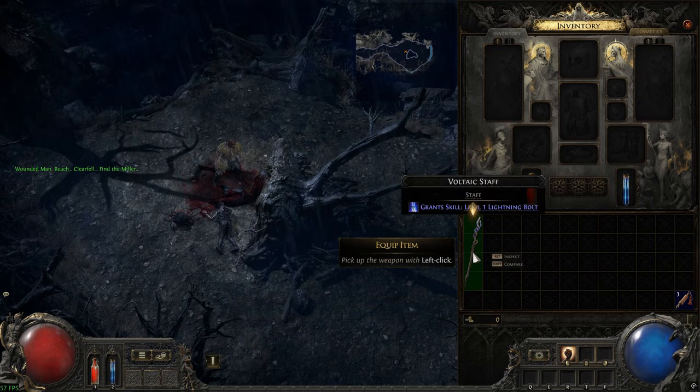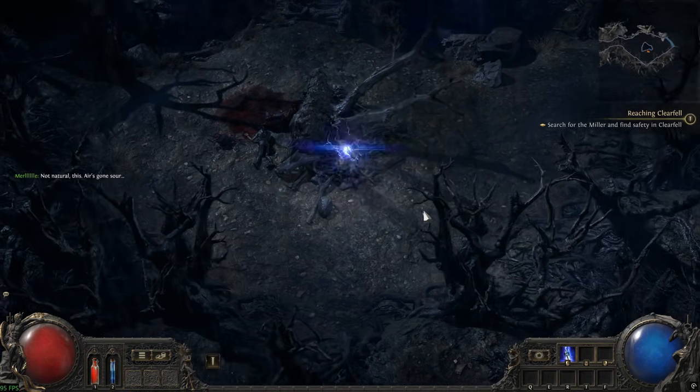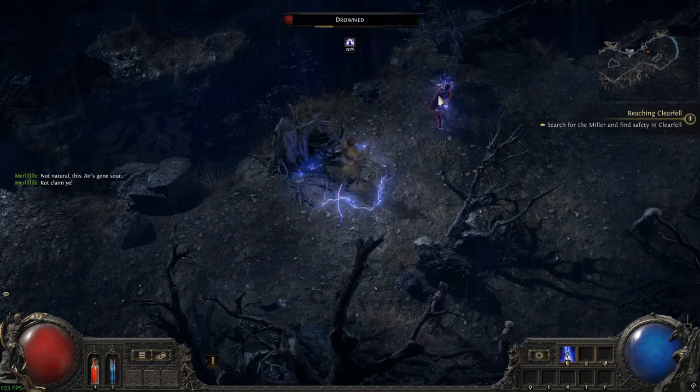Pro tips: try Vulkan first, delete cache weekly, play off-peak post-patch, and report if the issue persists. That's textures fixed — shader cache delete is king. Like if it's crisp, subscribe for more PoE2 tips, comment your fix, and catch you exiling.